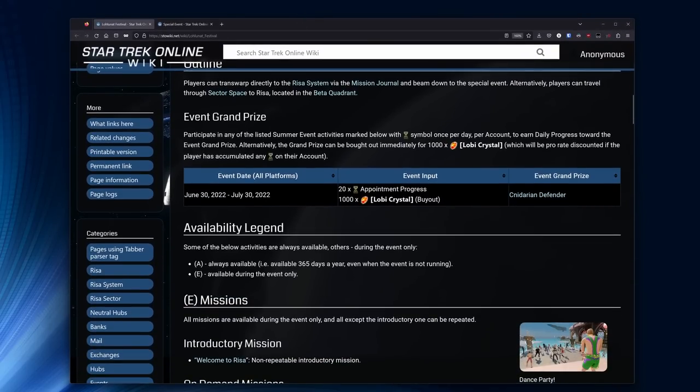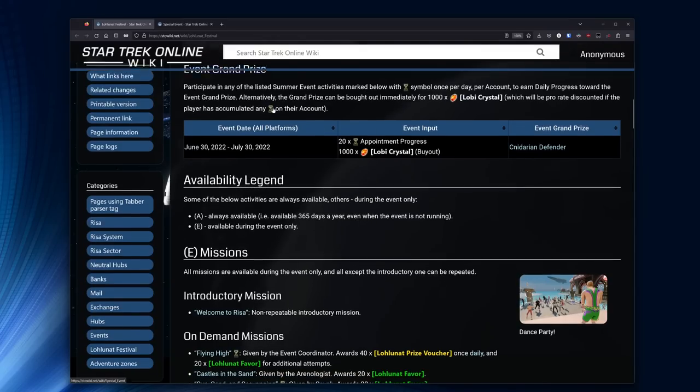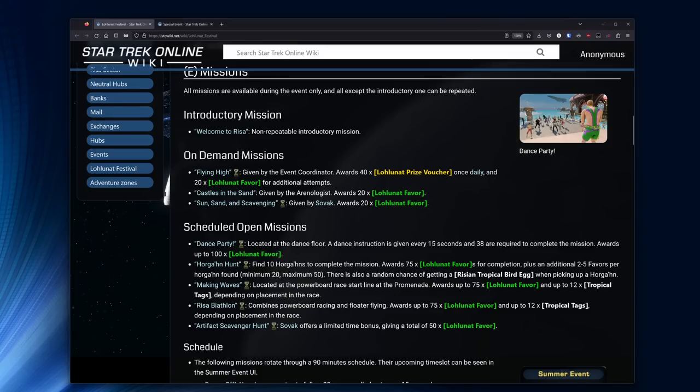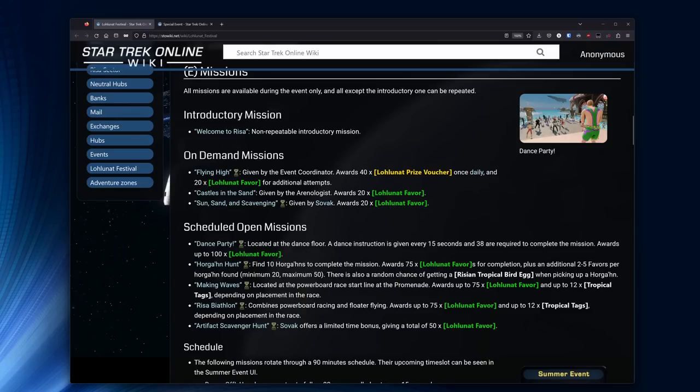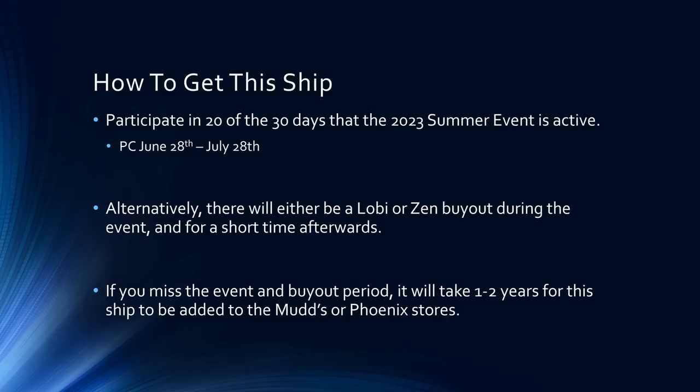It will cost you time to go and do something on the map, but that's better than spending the 1000 Lobi buyout cost. There are a few different options for what you can do each day to earn your daily progression — you just need to do one eligible mission on the map. The easiest one is usually Flying High, but there are other options. The wiki has a good breakdown on which missions qualified in prior summer events, marked with an hourglass icon. Flying High can be done in just a couple of minutes each day, especially if you invest in a good flyable for the map.